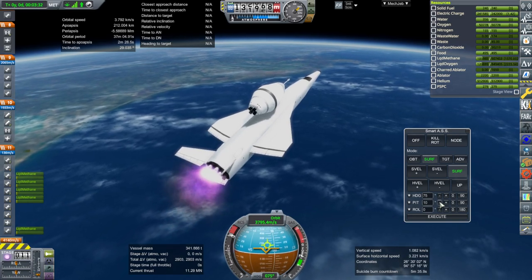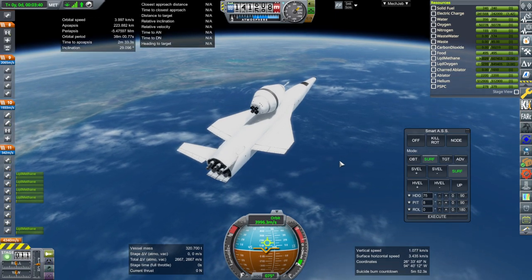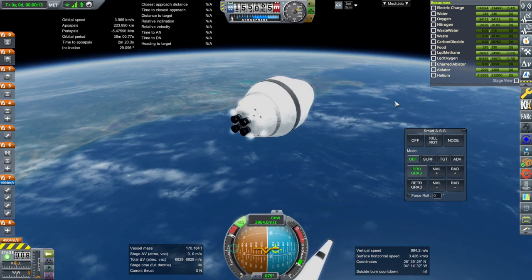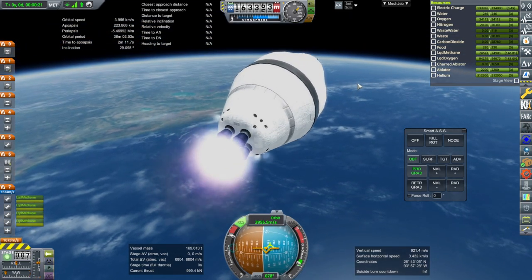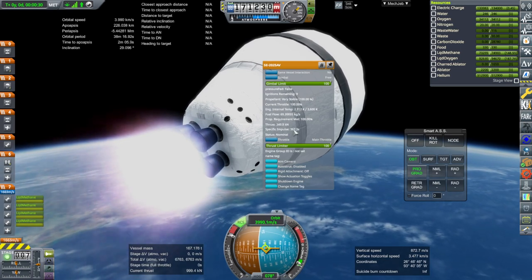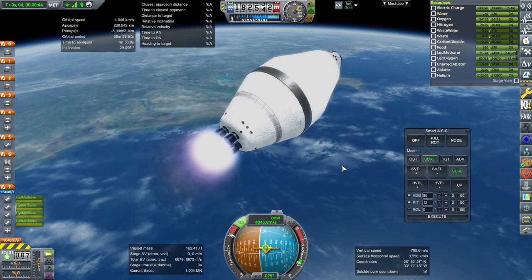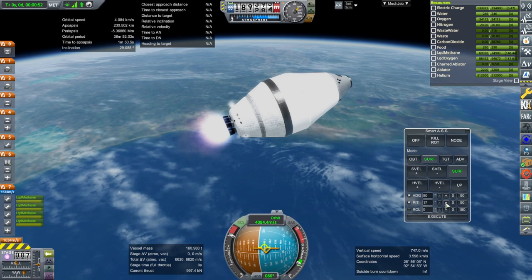We fitted the second stage with its normal engines — 250 kilonewton engines — which means it has about half the thrust compared to the previous video with the two Prometheus engines. We got to 4,000 — separation — following the pod. Get rid of the launch escape system. We'll have RCS as well. Control from here — ignition is good. They're just 250 kilonewton methane-oxygen engines with 367-second ISP.